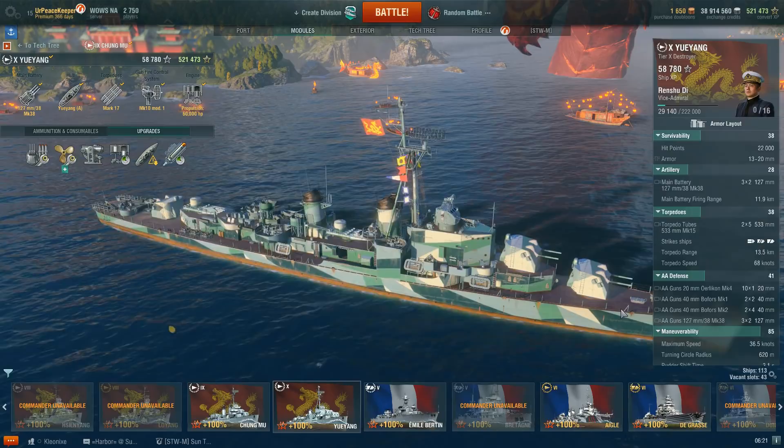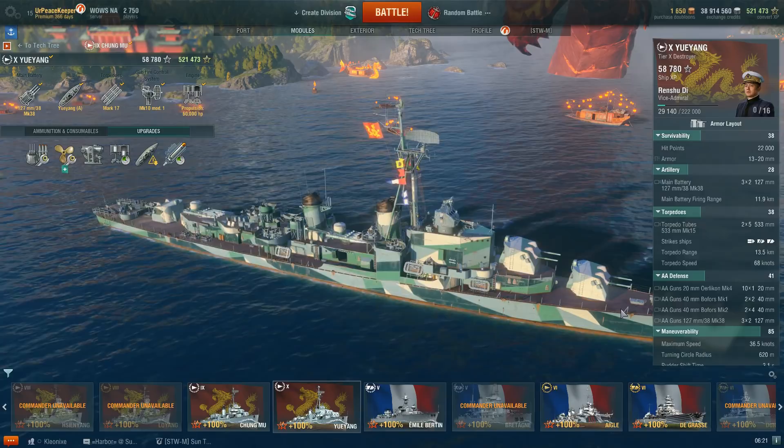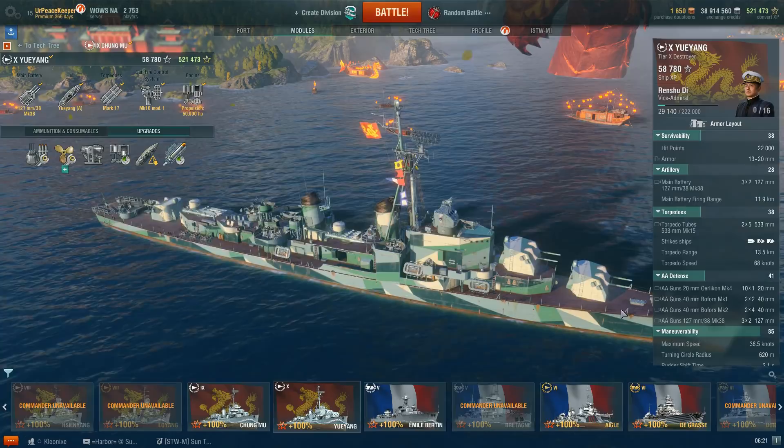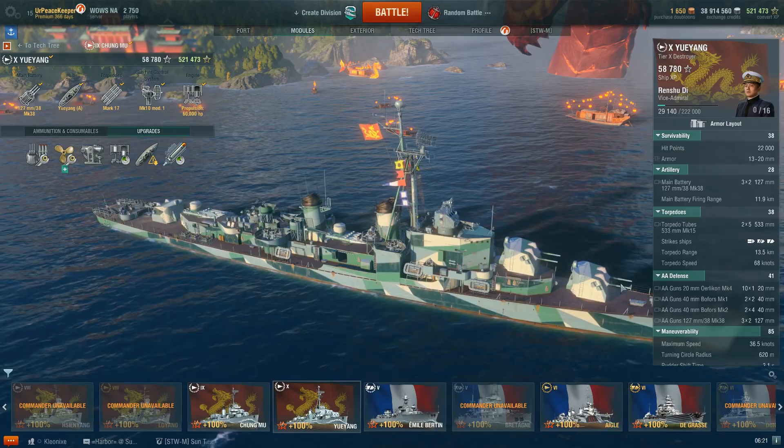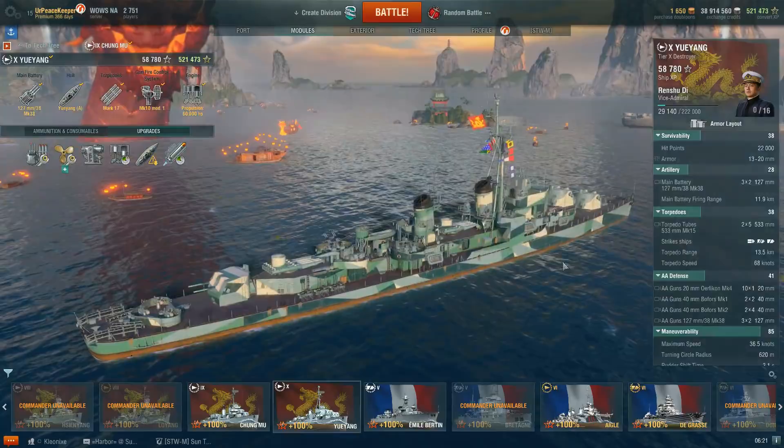Hello everyone, it's your Peacekeeper, and it's time for the last video in our how-to-play series on the Pan-Asian Destroyer line. This is the Tier 10 Ueyang — or at least that's how I think it's pronounced. There's not too many good sources out there on how it's pronounced. Found one that showed that, and I think it's right. Someone correct me in the comments if that is wrong.